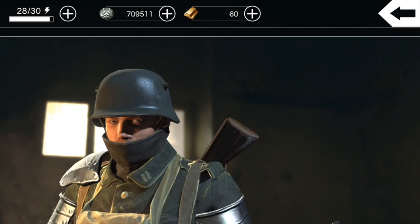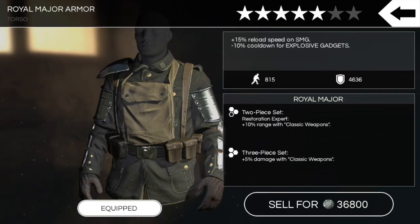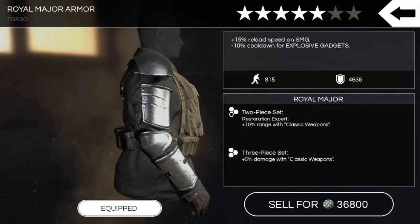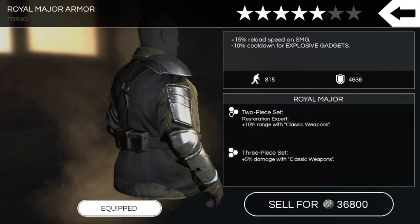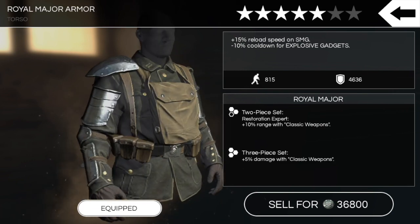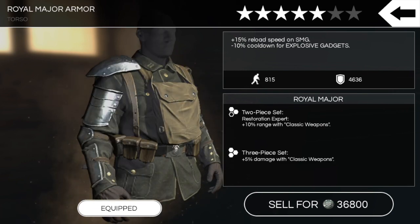Showing the armor — we got plus 15% reload speed on SMG, so this is pretty much SMG gear. I think the pants have a boost for SMG portability, which could be interesting and might be the only truly useful gear piece out of the new set, but I haven't seen the pants yet. Aside from the reload speed bonus, we also have 10% faster cooldown for explosive gadgets. Portability is 815 and defense is 4636 — I think that's pretty good defense for a torso piece.